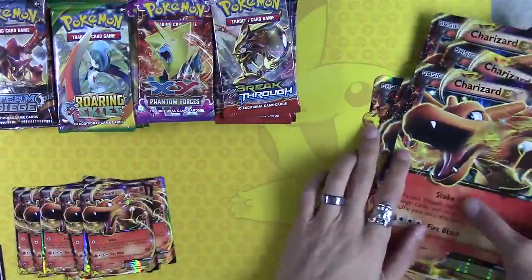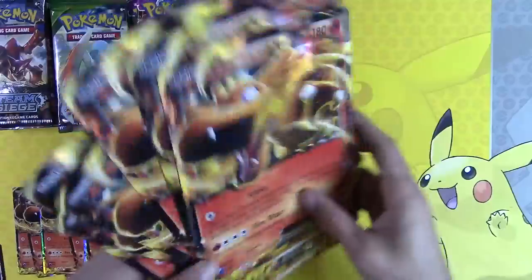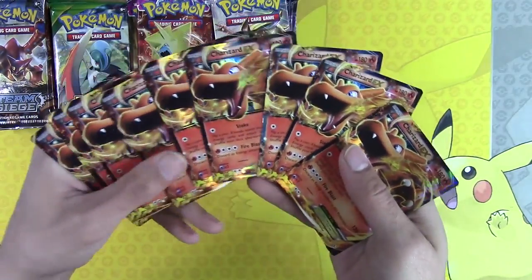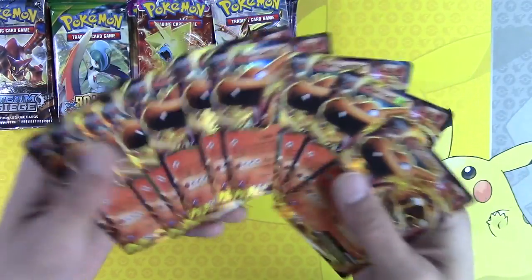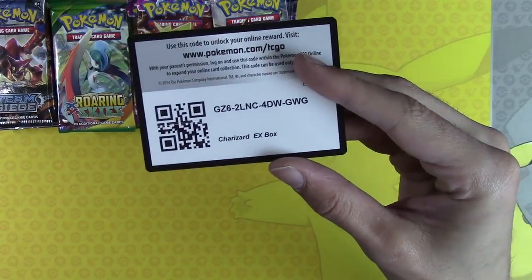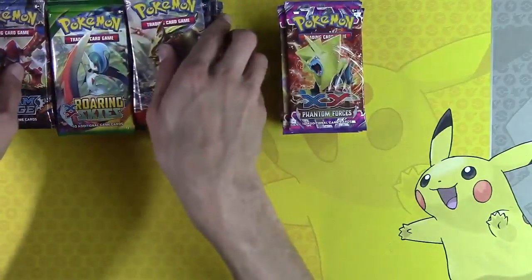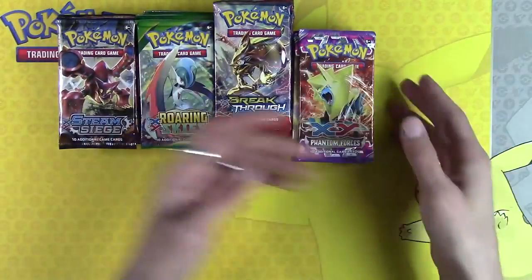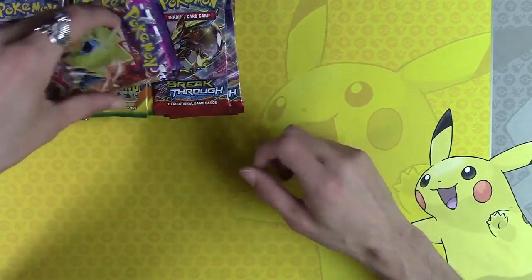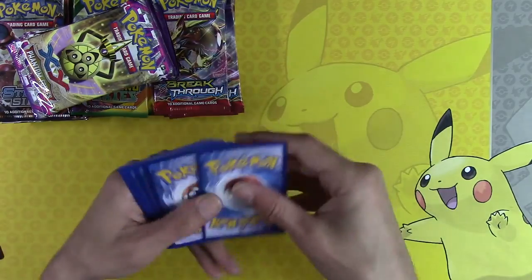Of course we have our 10 oversized Charizard EX cards — let's put those aside. I actually opened 10 Charizard cards. Obviously all the cards I do not show you will be added to the promo giveaway. We're going to go with Phantom Forces first, and again you can see 10 of each — instead of having five different packs, we have 10 of four. We have 40 packs to get through.